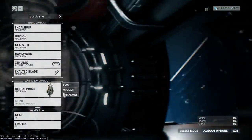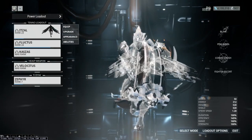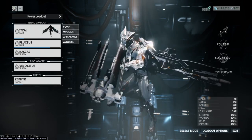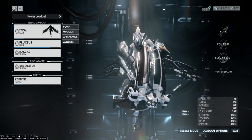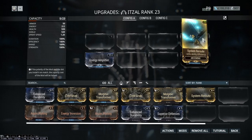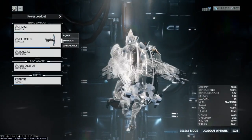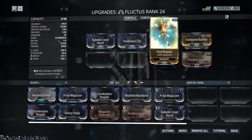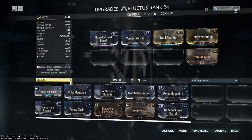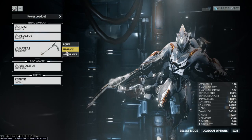We are going to be doing Jordas Golem. Jordas Golem is half ship combat and also half Archwing combat. The Archwing combat is a little bit simple but it's still annoying. So we're going to be running the Itzal with two things: Energy Amplifier and System Re-Round. Pretty simple, pretty basic stuff. The Fluctus, which I understand is not a very common weapon and I do have some rare mods in there. But if you do Archwing, you'll get these rare mods fairly easily because there are so few mods in general for Archwing.